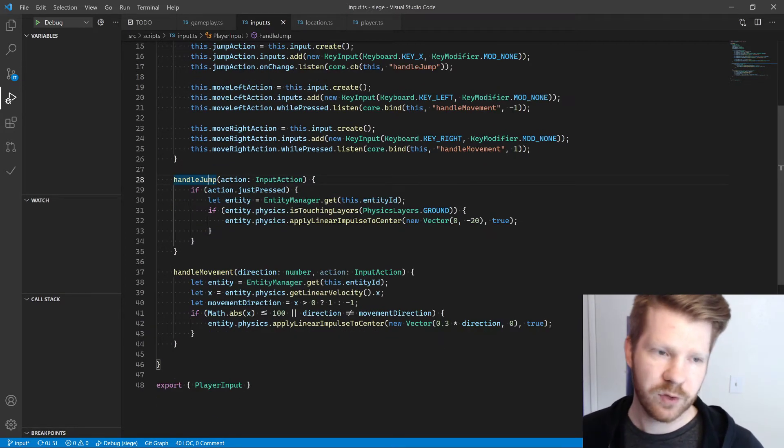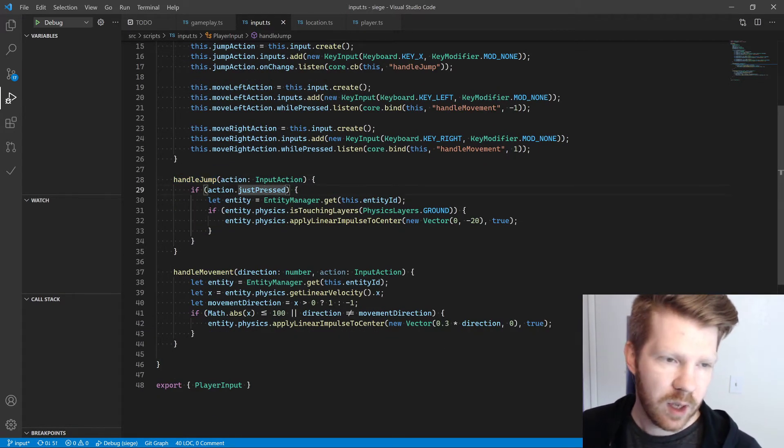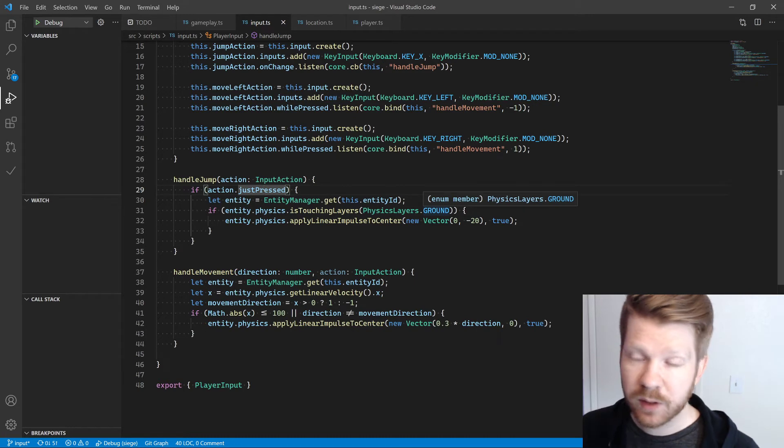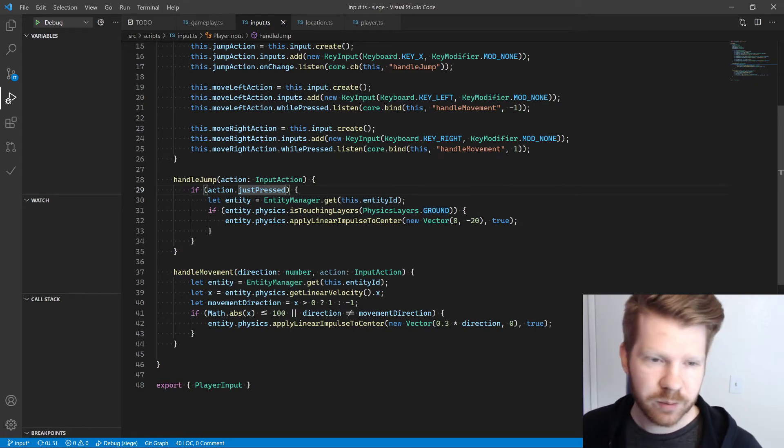And then the actual logic is really simple — we just say like, if you press this action, then get the entity, check to see if the entity is touching the ground, and if so, apply some linear impulse to the center.